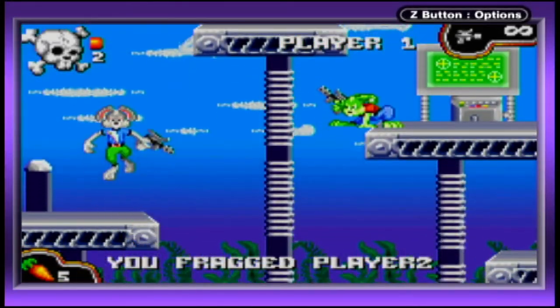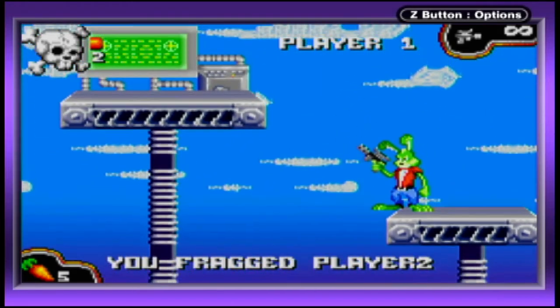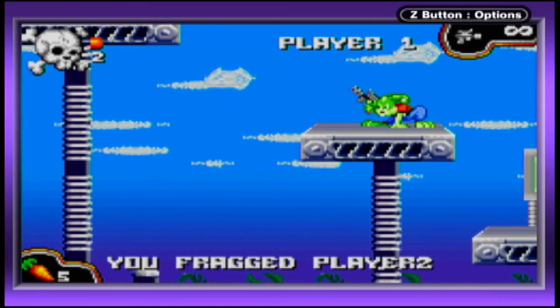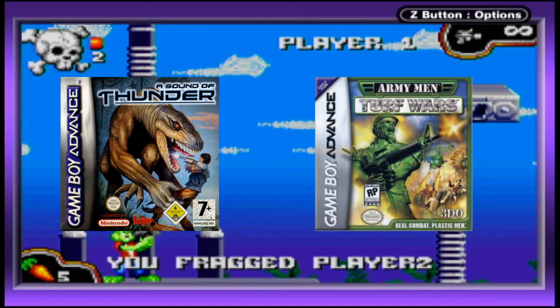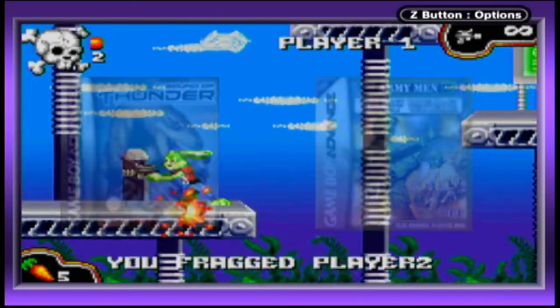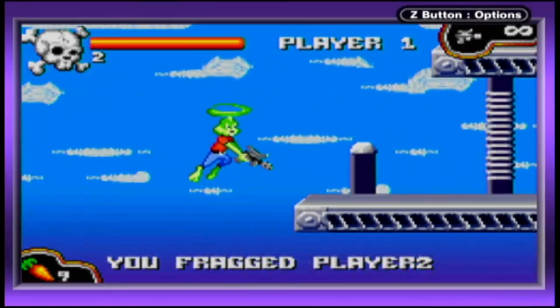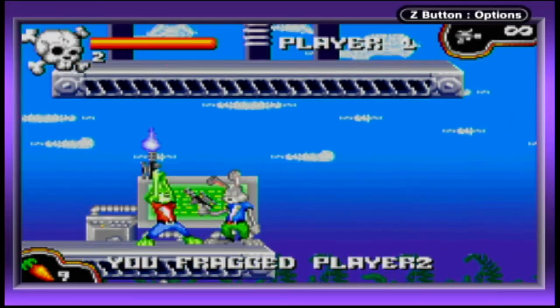The multiboot mode found in the GBA version of Jazz Jackrabbit is pretty mindless and simple, but that doesn't make it bad. It actually reminds me of the technically impressive single pack link mode found in A Sound of Thunder and Army Men Turf Wars, since the moveset is basically the same, only this is from a side-scrolling perspective instead of isometric. If you haven't seen my GBA single pack link coverage of those games, I'll leave a link in the description.